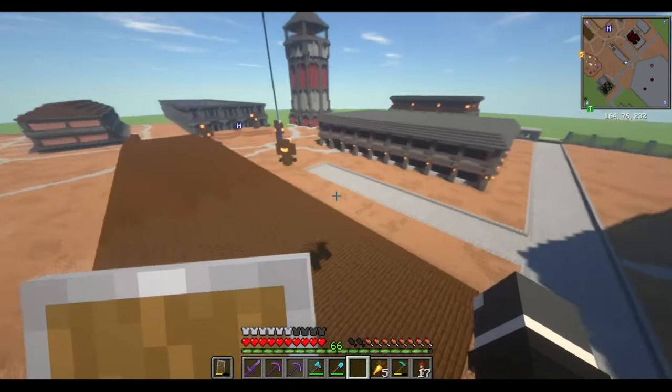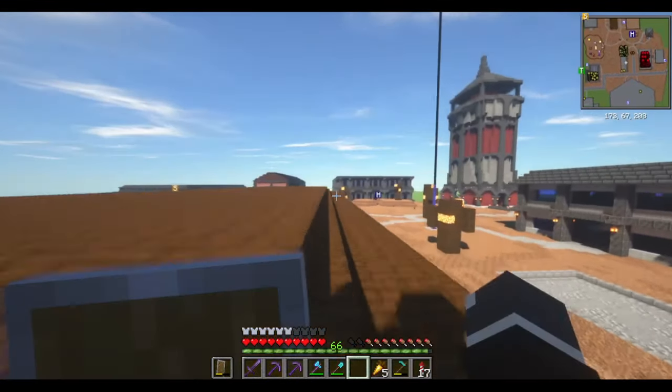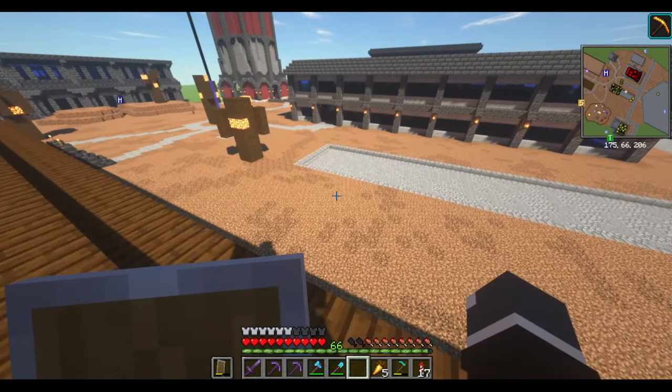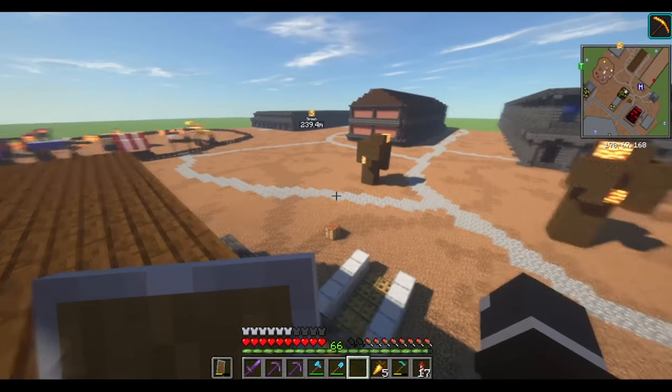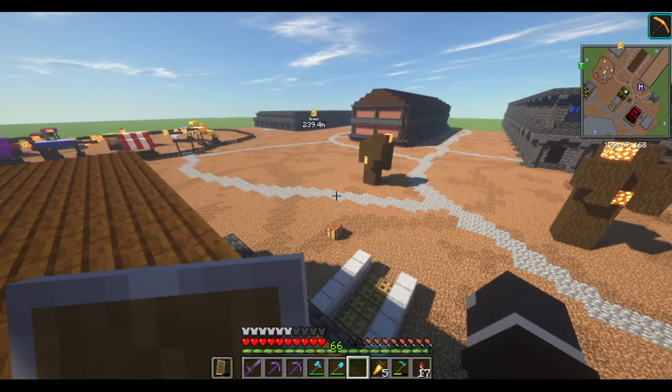I'm going to take a moment to talk about the flooring of the general area. Long story short, this world is set a thousand years after a nuclear war began — so the year 3024. The ground basically would have never recovered, so it would have just always looked dry like this.